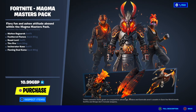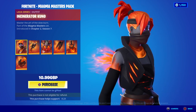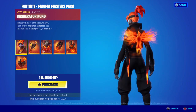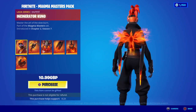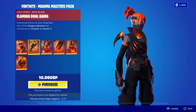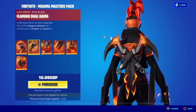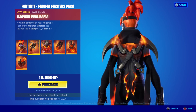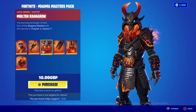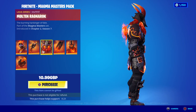Jumping in off the bat, we have the Lava Series Incinerator Kuno — 'Master the Art of the Slow Burn.' Looking pretty damn cool. The Phoenix Bat Bling is suiting these lava skins quite well. Moving on to the Kunai Bat Bling, we have the Flaming Dual Kami — 'A Whirling Inferno at Your Fingertips.' What I love about these skins is that you get the ember effect coming off them, which is pretty damn cool.